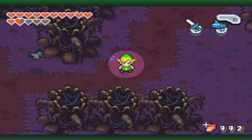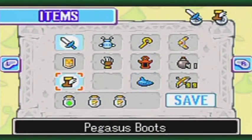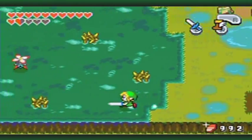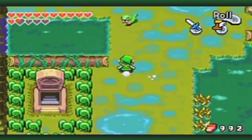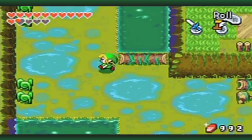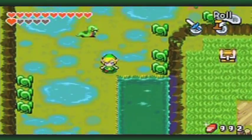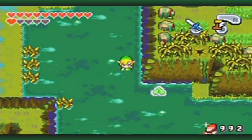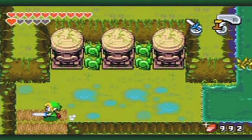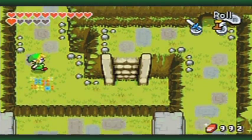Let's fly over to the Caster Wills. Here's the Joy Butterfly down here — grab it, and I can shoot arrows faster than before.